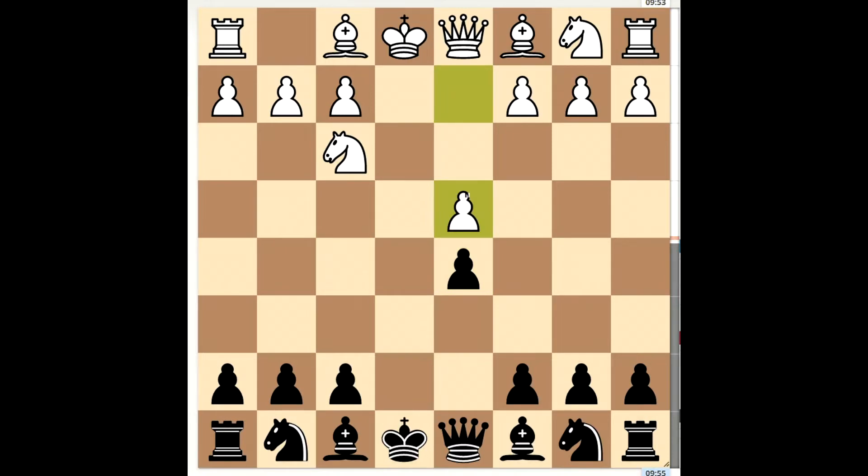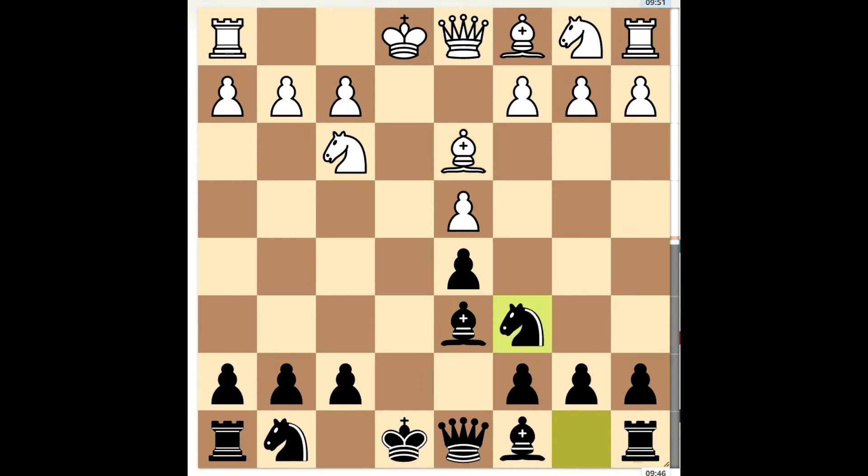So sometimes he'll play d4, I get my bishop out and then we play a little mirror chess and I put the knight out here. This is the move that I really like that doesn't really get played much. Generally people want to have the free c pawn but I have something else in mind and it involves castling on the queen side.